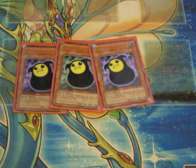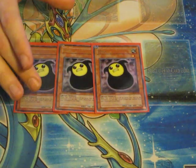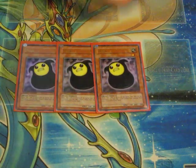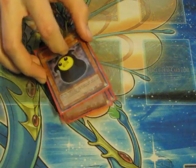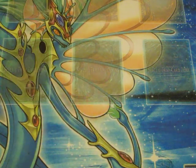First we have three Moja. It has one effect, and it does it okay. When this card is destroyed by battle and sent to the graveyard, you can add one level four beast-type monster — not level four lower or higher — from your hand to the graveyard, or from your graveyard to your hand. Sorry about that mix-up.